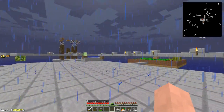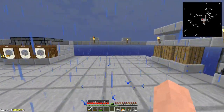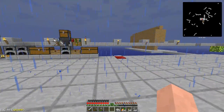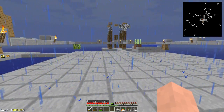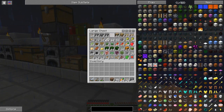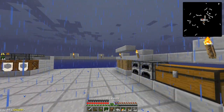I also figured out how to actually get the essence seeds — it was a pretty simple solution. I haven't actually got them yet but it's a simple thing. You just bone meal grass and then destroy the tall grass and hope to get essence seeds. That was probably a little bit obvious and I just completely didn't think of it.